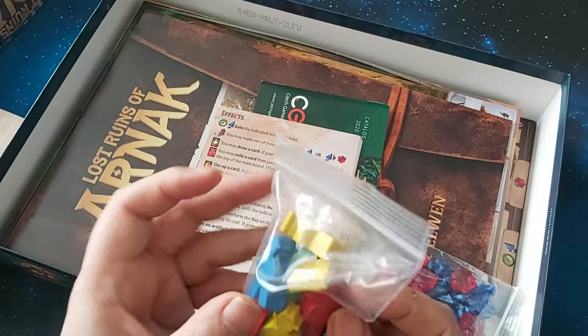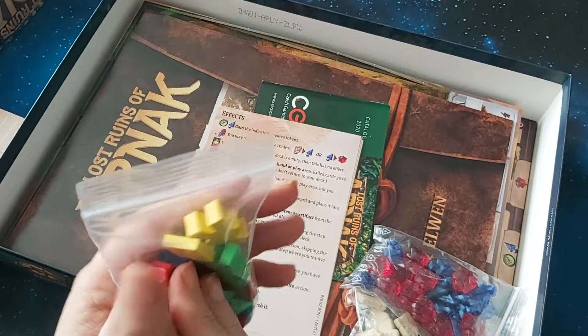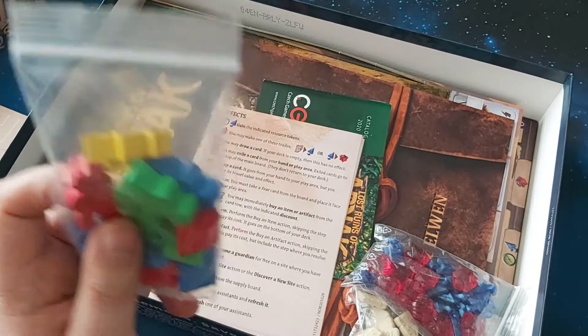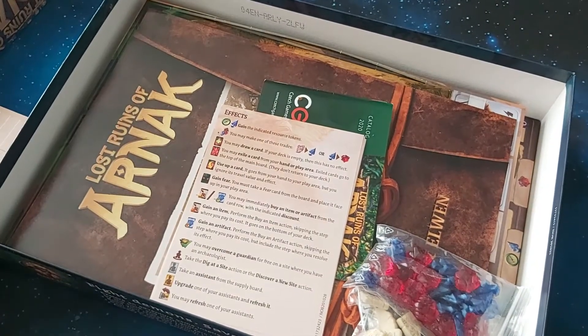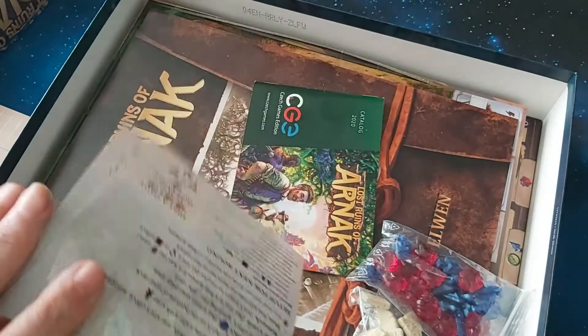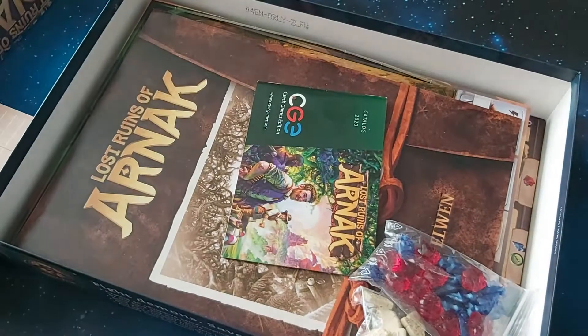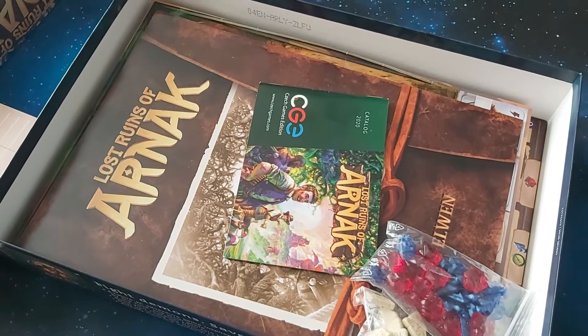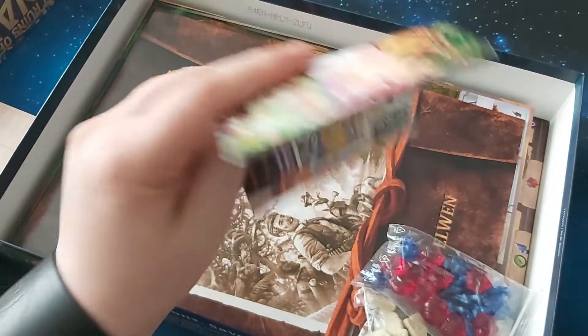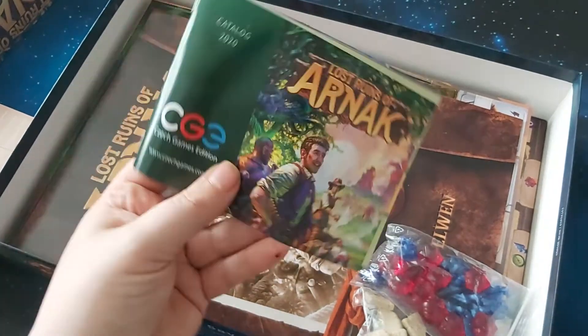It looks like I'm going to have to put some stickers on, I think. I need to find the sticker sheet somewhere in here, I'm assuming. Reference cards — always good to have reference cards. I know these ones are quite good as well, having yet used them in the actual game. And there's some advertising material there.